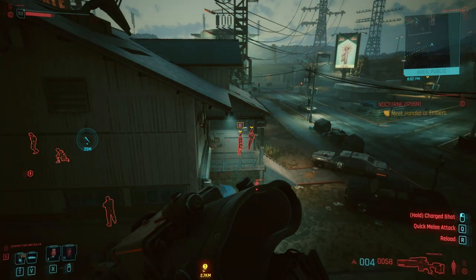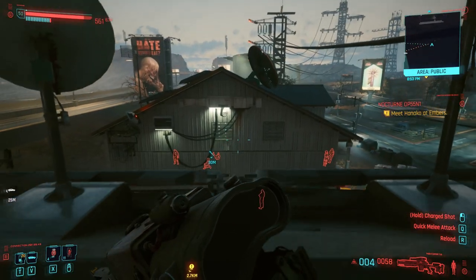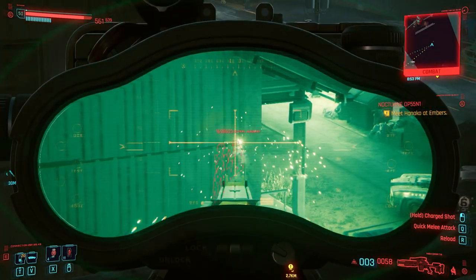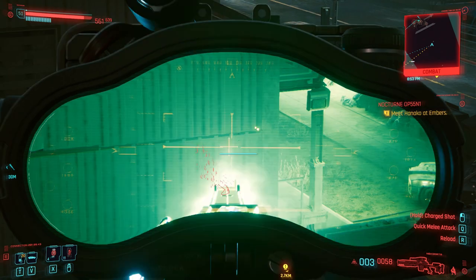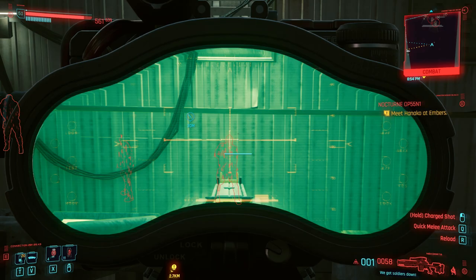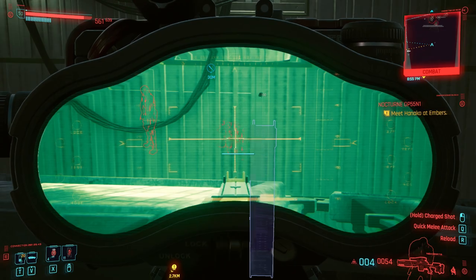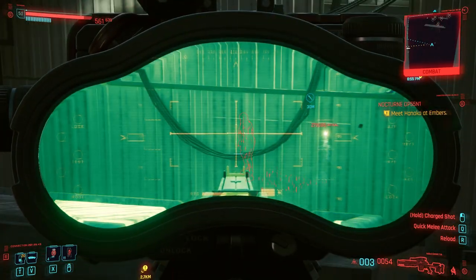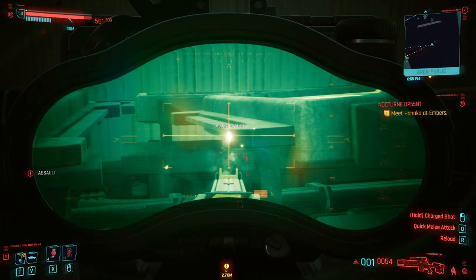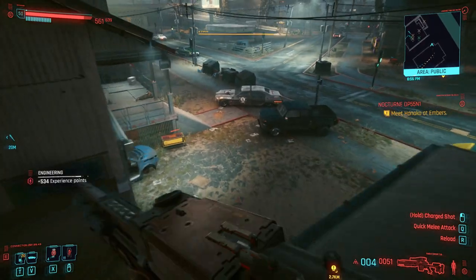For this build, we are using the quick hack Ping at the start of the encounter to identify enemies on that network. This will highlight enemies in that location, even through walls. Basically, what we're going to do with that information is sit opposite the street, down the road, wherever you feel like, and safely headshot the enemies from a distance while they freak out and have no idea what's happening. When you do need to get up close and clean up a few kills, there are solid tech weapons like the Widowmaker we can use. For the most part, with the ping hack, you can just sit at a distance and clean up enemies without too much worry.